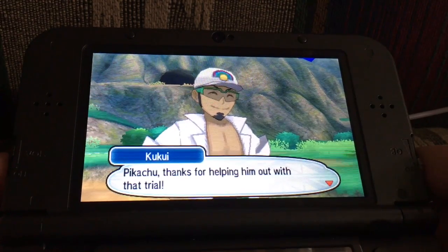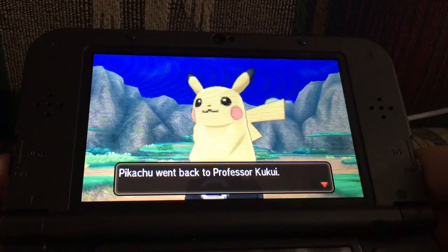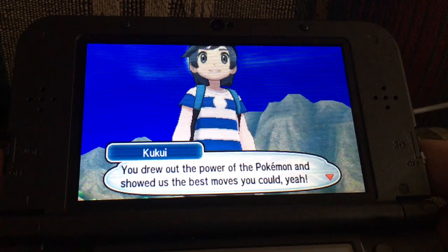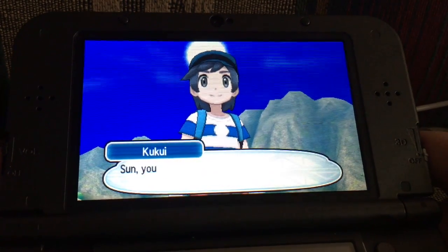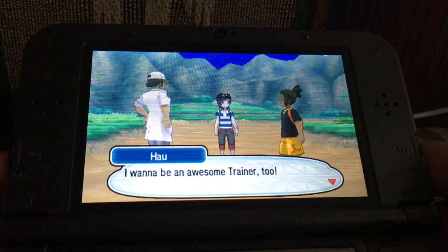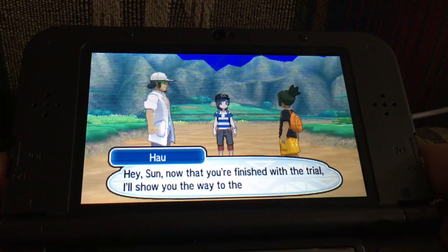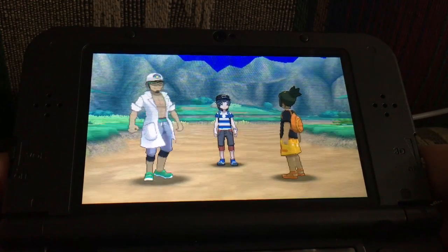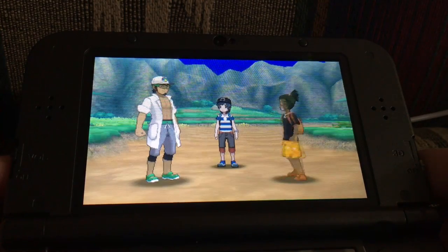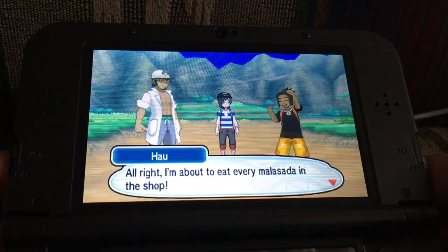What a great match, son! Pikachu, thanks for helping him out with that trial — all you really helped me with was beat Plumeria. You're awesome, son. You drew the power of the Pokemon and showed us the best moves you could. Son, you're gonna be a wonderful Pokemon trainer. I wanna be an awesome trainer too. Well, the two of you should both train up during your island challenge. Hey son, now that you're finished with the trial, I'll show you the way to the Malasada shop. As a welcome gift, it'll be my treat. Woohoo, let's bring son's mom too. Alright, I'm about to eat every Malasada in the shop.